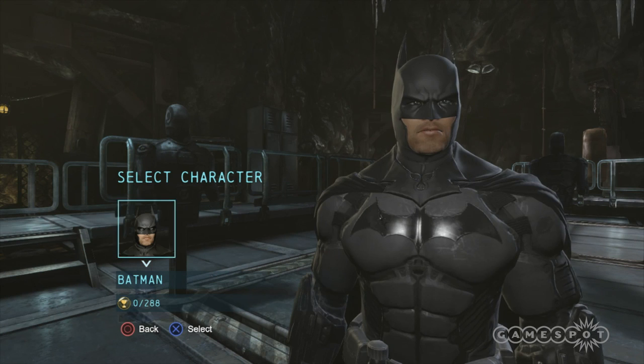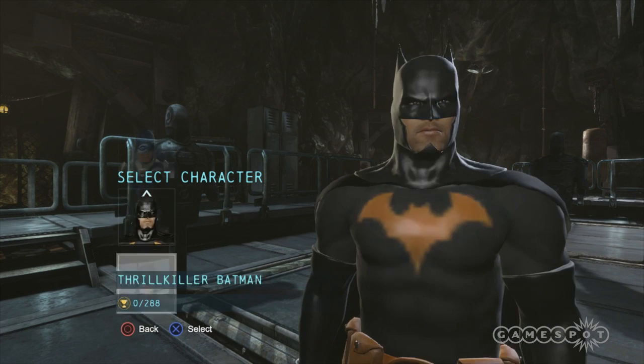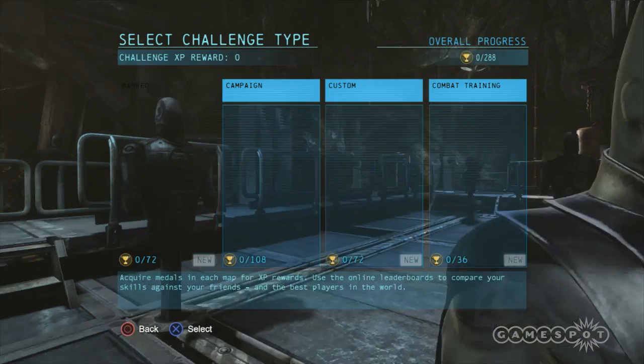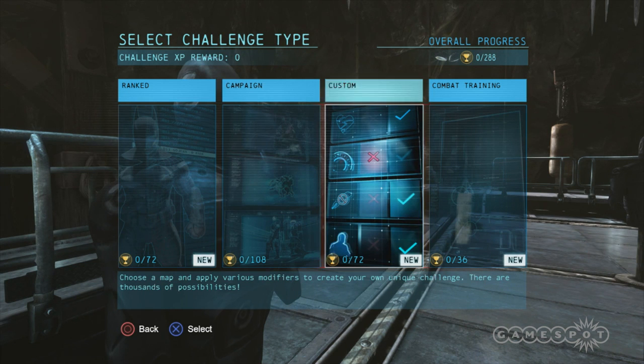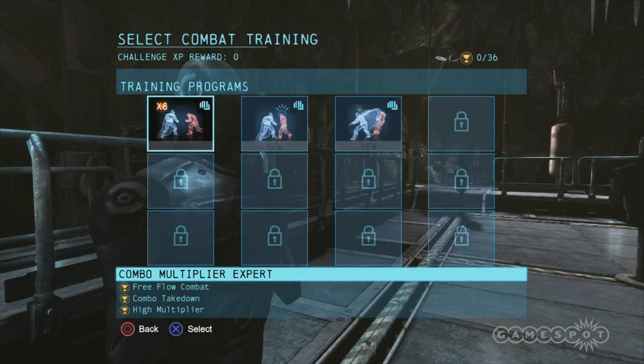We found that people would play through the game, finish, and then when they went to the challenge maps is when they really learned how the game works. There's amazing depth to the different mechanics of Batman. So we wanted to give people a sense of mastery when they're playing the regular game, by bringing the challenge maps into the Batcave and also having a new combat training feature.